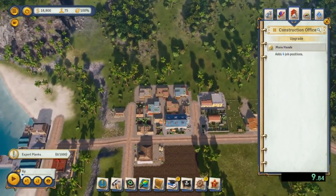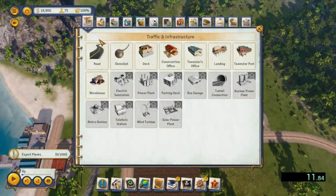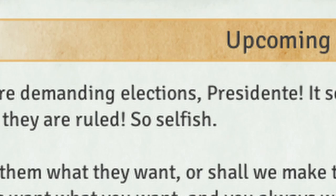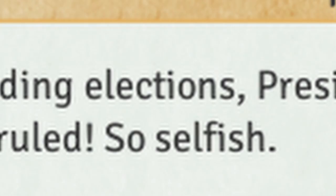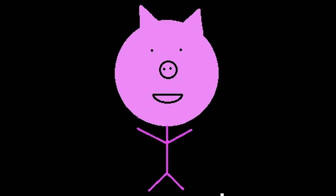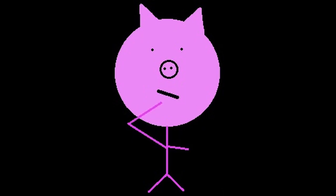Have you ever been playing a perfectly fine game of Tropico 6 and this window pops up? Elections? I thought I was the dictator, the El Presidente of this island paradise. Elections? And the people seem really angry too.